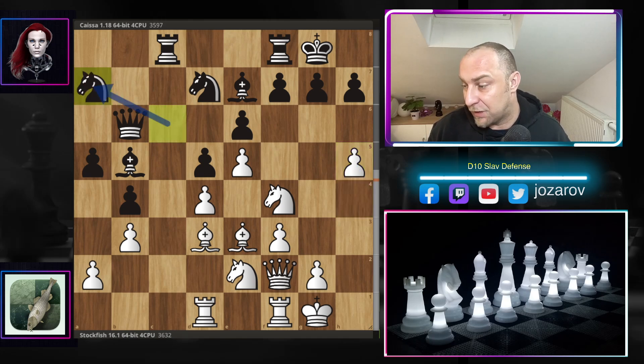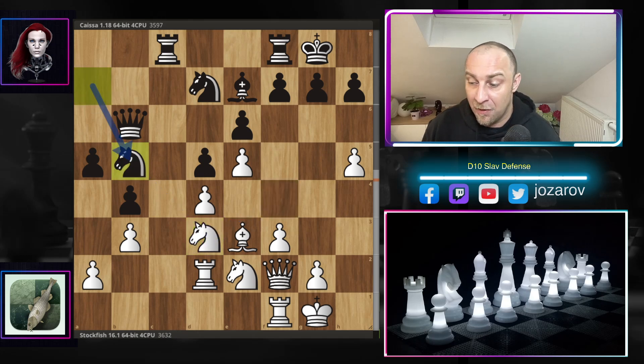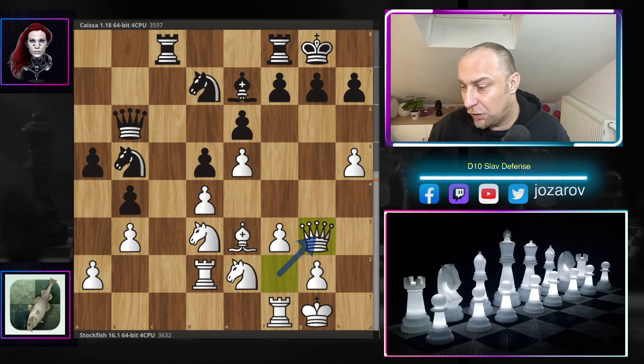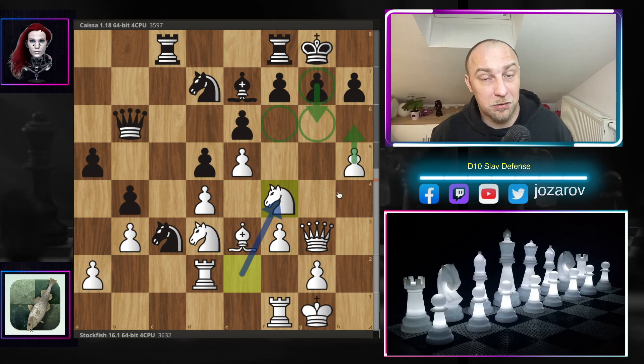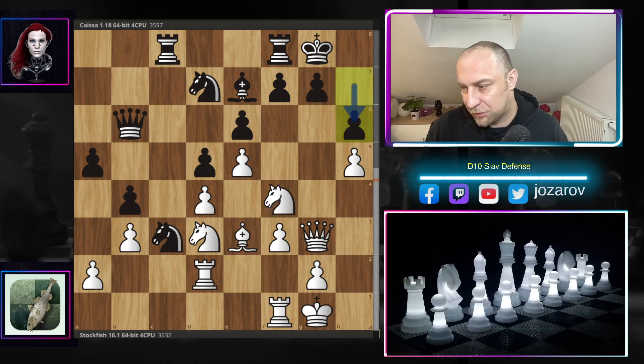Knight to a7, rook to d2, bishop-takes-d3, knight-takes-d3, and Kaisa finds a good way to include the knight into the game — there is now a huge hole on c3, a weak square in White's position. But Stockfish continues with queen to g3, simply carrying on the plan to attack the king on the kingside. Knight to c3, knight to f4, and now h6 — a very important move, not allowing White to play h6 themselves.